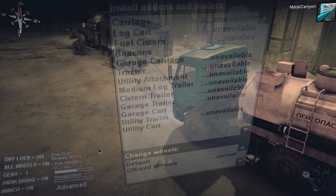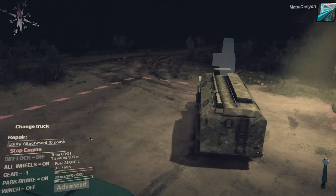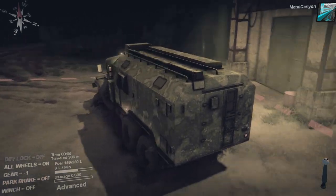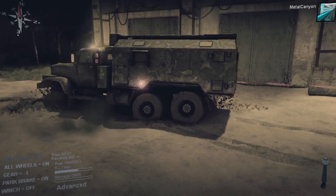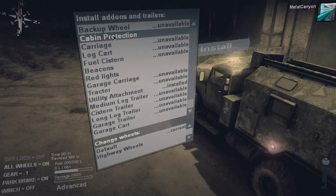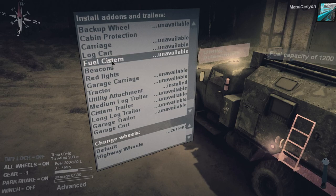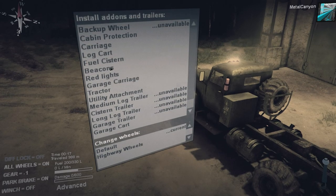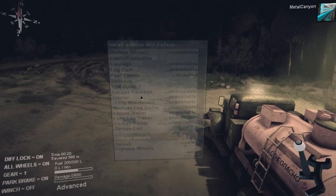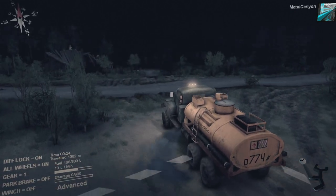It doesn't refuel seven liters, but only that much. It's weird. Okay, change truck to that one. Fueled? Okay, let's go back here. Right, there we go. Highway wheels? Yeah, I don't think so. Default wheels please. And we're gonna get cabin protection, even though we don't really need it. Fuel. And there we go. All right, that's good. Okay, we're all ready to go and refuel that other truck, the beast, now.